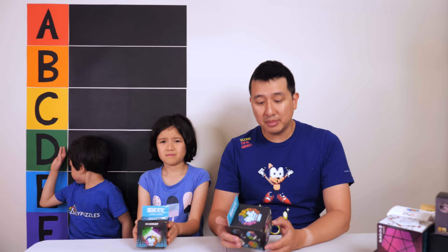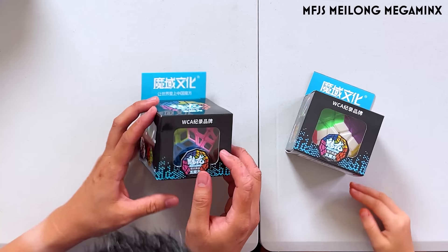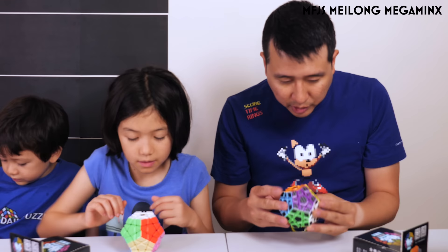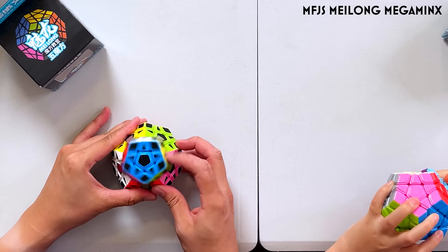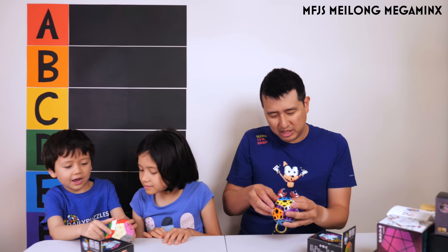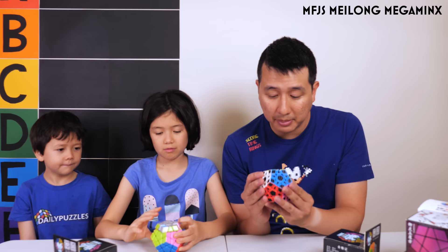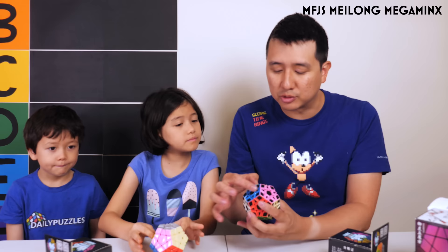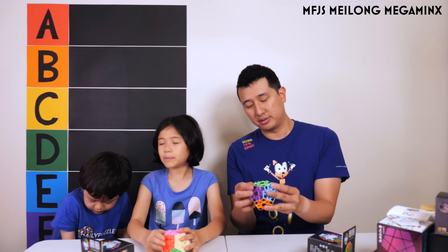This right here is the MFJS Mingalong Megaminx. This is the stickerless version and this is the sticker version — it's actually like a carbon fiber version, which is really interesting. It's not magnetic but it's pretty cheap. It doesn't really have great corner cutting — actually zero corner cutting at all. But it looks really really cool, especially the carbon fiber version. Pink, green, blue with the black — that looks so cool together.